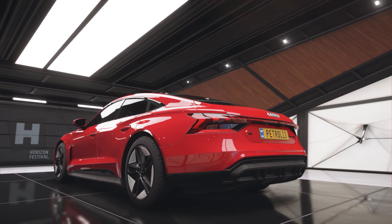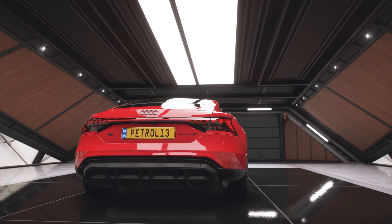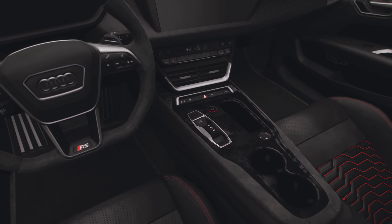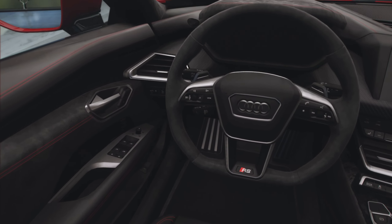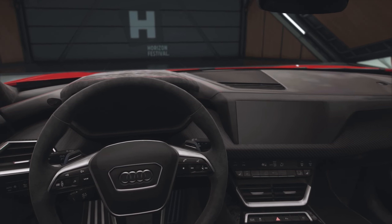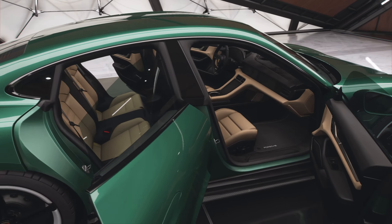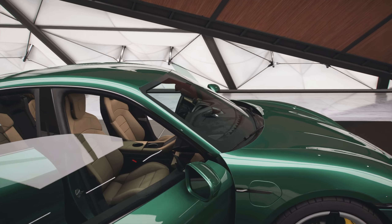One thing I particularly like on the RS e-tron, probably even over the Porsche Taycan, is that rear light — it's impressive. It looks like it's out of the Death Star, particularly when it's shining in the dark. Audi also always do a great job on interiors. I much prefer the seats in here with the sort of indented red stitching. One thing I don't like is that forged carbon effect in the middle — it looks moldy, and it's on the steering wheel as well. I think it might be Forza's attempt at Alcantara. The Audi's interior probably just about takes it over the Porsche, though in Forza specifically the Porsche has been given hearing aid beige coloured seats, so the Audi definitely takes it on interior in this game.